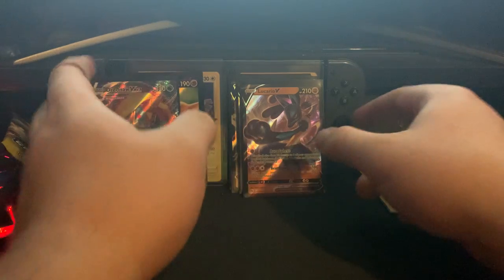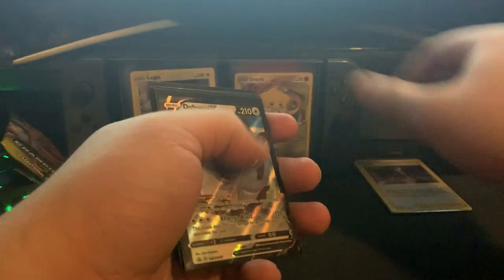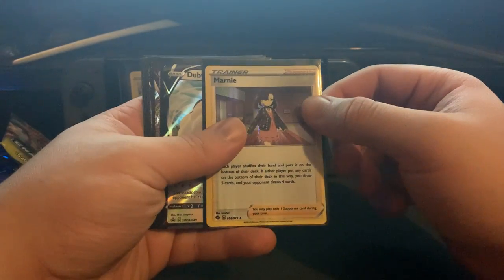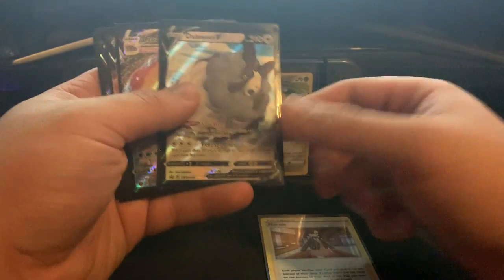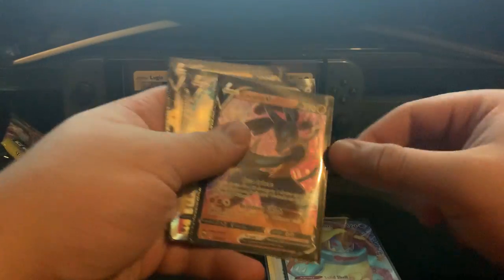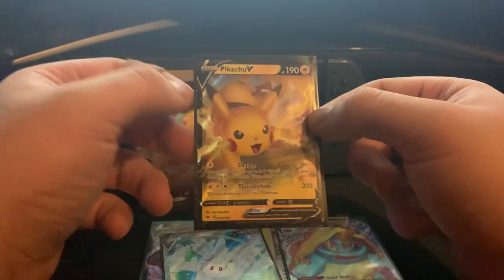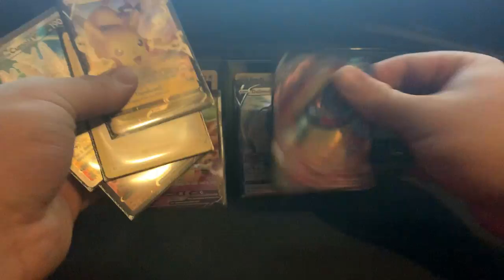Other than that, these are the pulls we got. Let me recap: we got Marnie, the free promo card, Drednaw VMAX, Alakazam — that's a free card — Lucario, Cursola full art, and Pikachu V. What are the odds? Just so pretty.